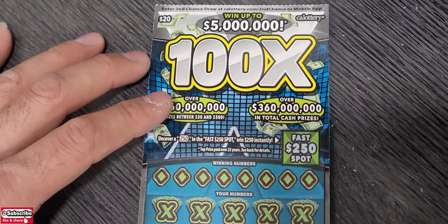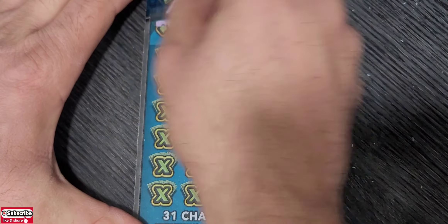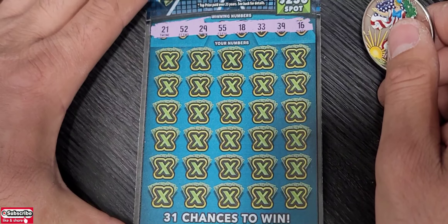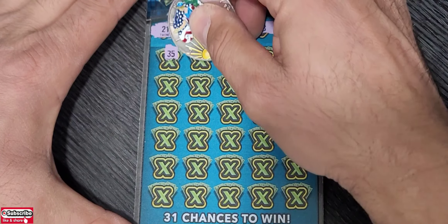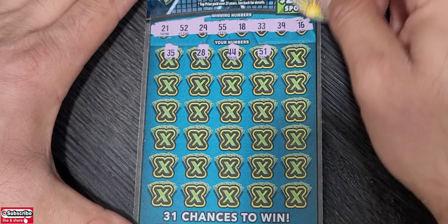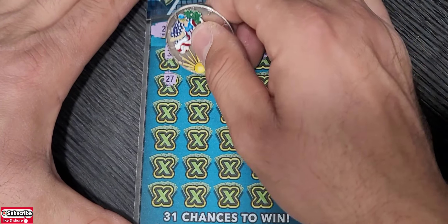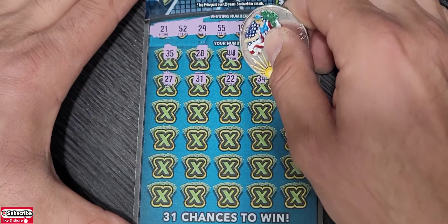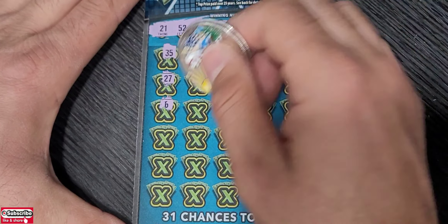Jump to the 100x — $250 to win the fast pot, and we can find 10, 20, 50, or 100x. Ticket 19. Winning numbers: 16, 39, double 3, 18, double 5, 29, 52, and 21. Then: 21, 35, 28, double 4, 51 — we have a single match right there, beautiful, keep it going.